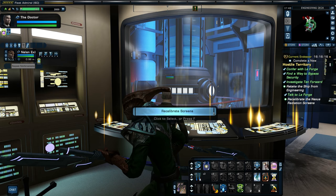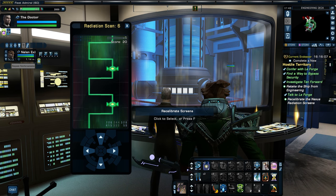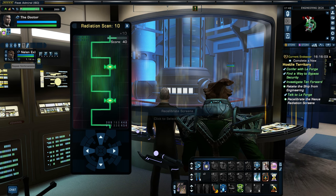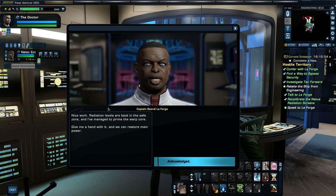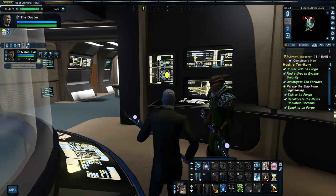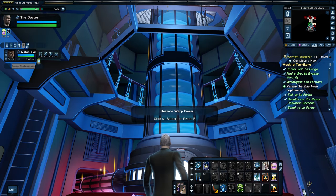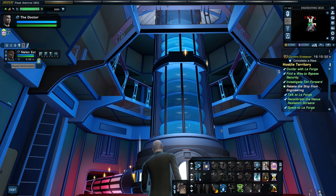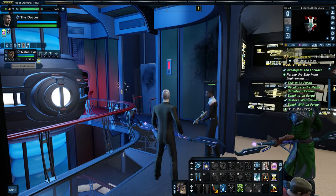Sorry — I'm getting a bit geeky on you. Radiation levels are back in the safe zone and I've managed to prime the warp core. Give me a hand with it and we can restore main power. This is just too awesome — I'm overwhelmed with how good this looks right now. I want all of this. Main power's back online and warp core is stable. I've activated most of the security systems, but it looks like the bridge is still under enemy control — it's a good bet that's where the alien is.